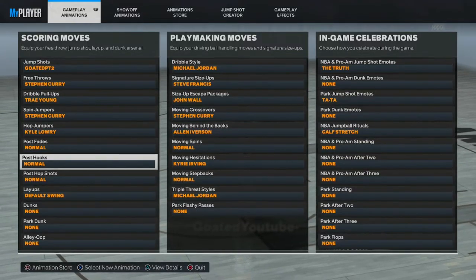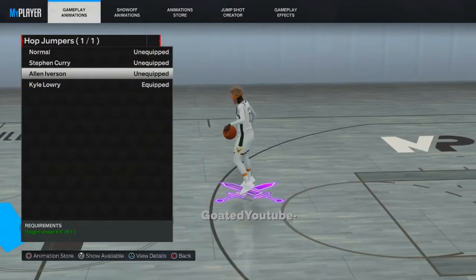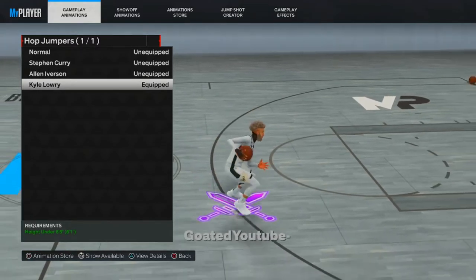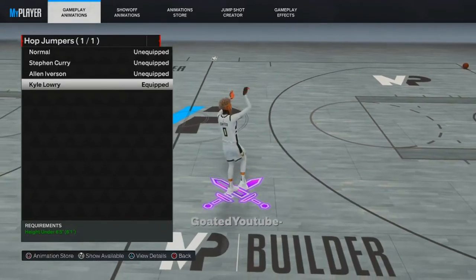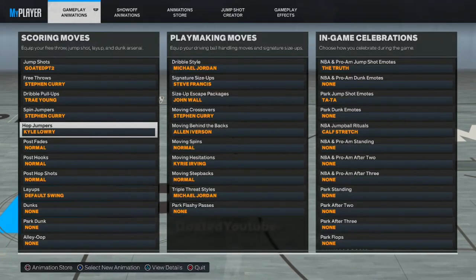Now come to your scoring moves, go to your hop jumpers — and know this is not AI, we are not touching AI. This is not the teleportation AI hop jumper. Kyle Lowry is the best hop jumper hands down in the game. Make sure you guys have the Kyle Lowry hop jumper equipped, and also make sure your moving step back is set as normal.